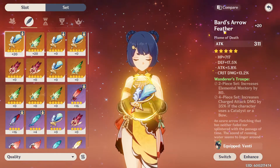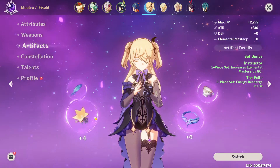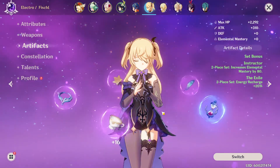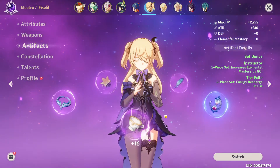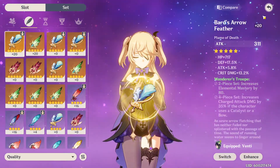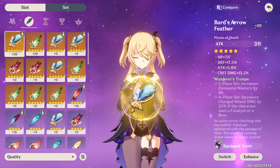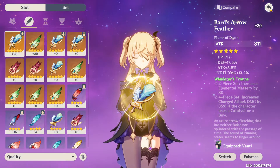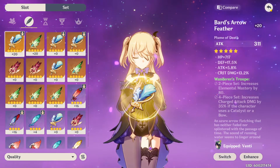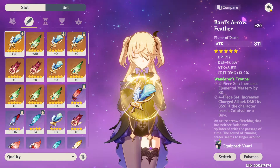Then this gear can go on to another character further down the line, like Fischl here, who you can see has only one upgraded piece of gear — a cup that came from someone else — and her feather is really bad. So just imagine if we gave her this feather instead: all of a sudden we've probably doubled her attack, and she can be used for other content as well, not just exclusively in electro applications, but she might actually do some meaningful damage.